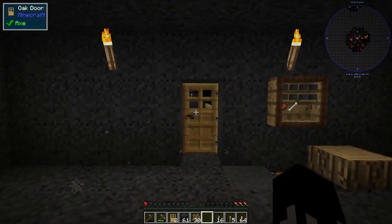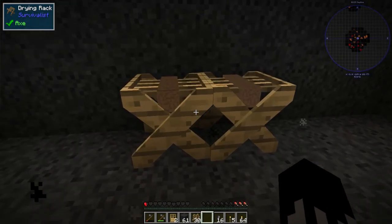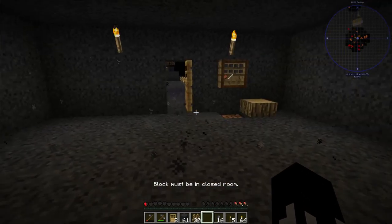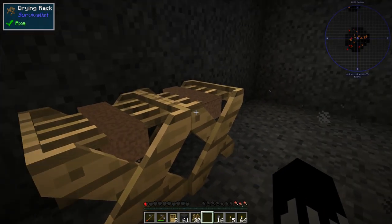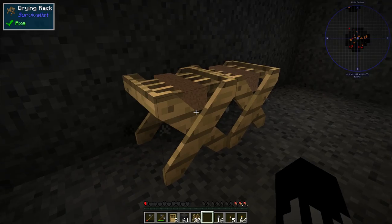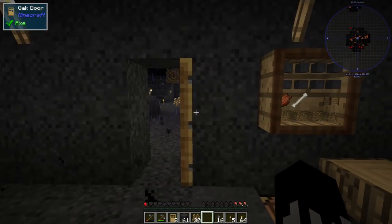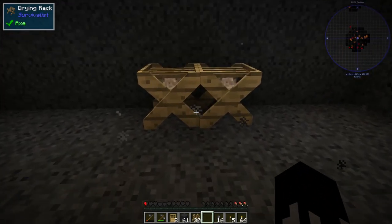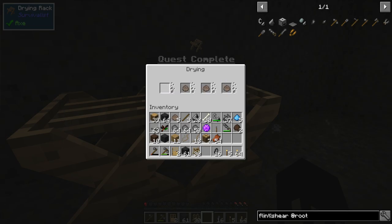It seems I can only access this inventory when the room is closed, but I think it will dry even when the door is open. Let's close it off and then we have some terra clay clumps. Great - so next up is a roof over my head.